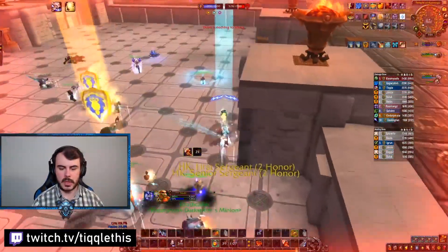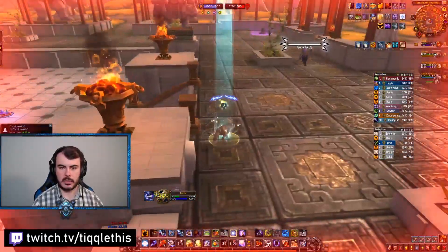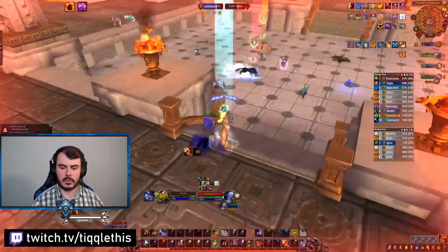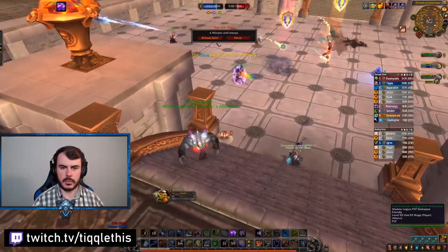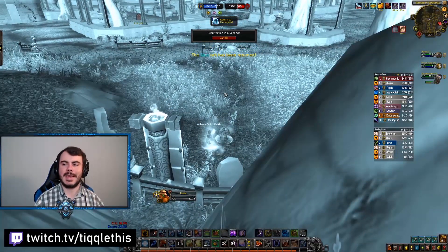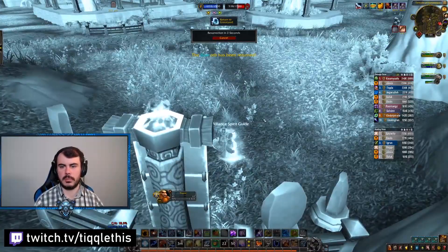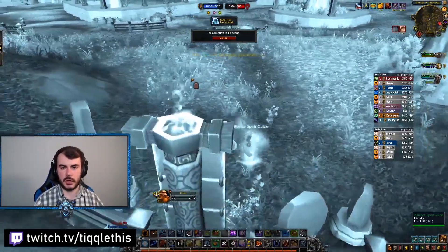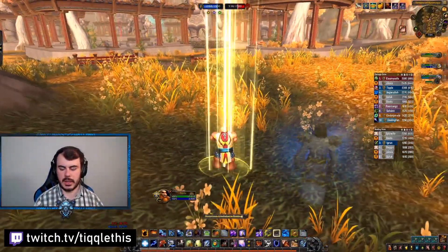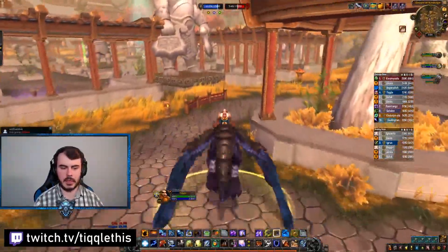I'm going to probably die here — maybe not, maybe not. We're going to run away. Oh shit, we're dead. But again, the orb just makes me take more damage. As you can see I'm doing a huge amount of damage. I'm able to stay alive because I'm trying to not just run into massive amounts of fights, but we're also just dumpstering the other team. You've got to be careful, but go with momentum — don't stop.